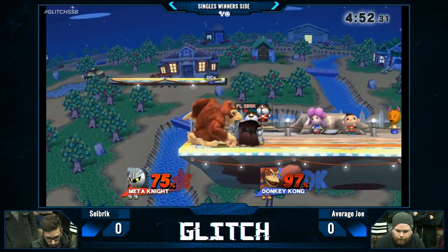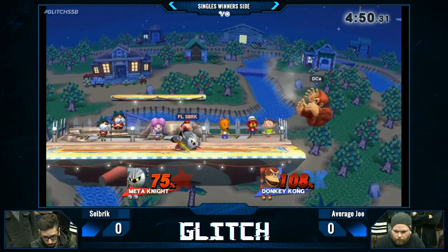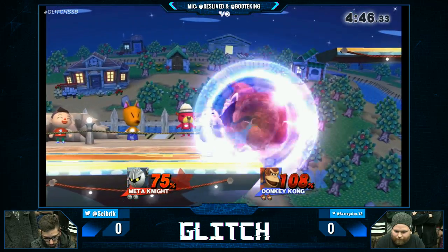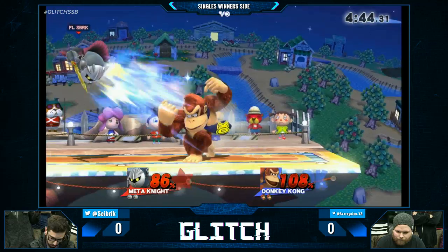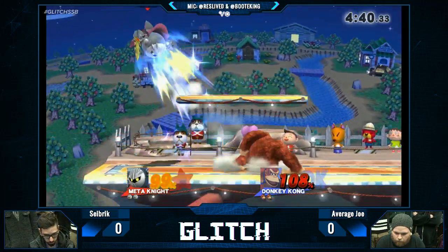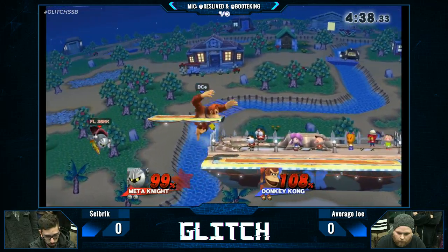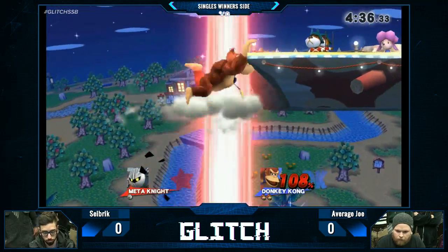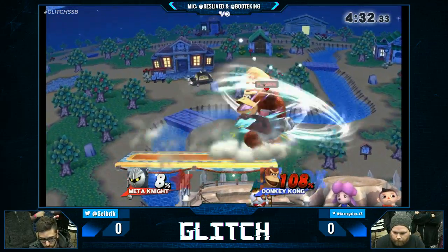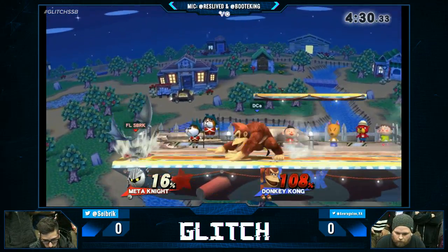Actually shield grabbing that, even with the spacing that Average Joe was putting out. There's a DI mixup. There's the Up B out of Shield. Good double back air. He's got an edge guard situation — he footstooled him! Average Joe. I cannot believe that works. The Up B out of Shield. 16% — so much damage.